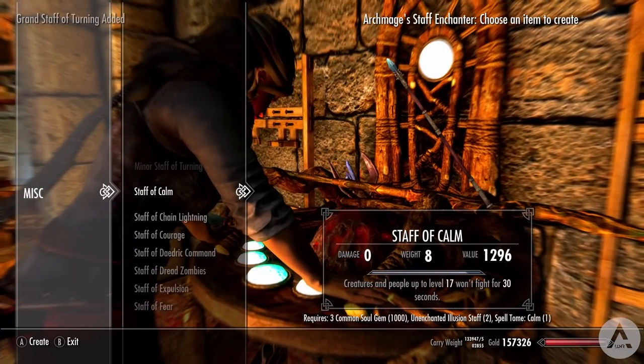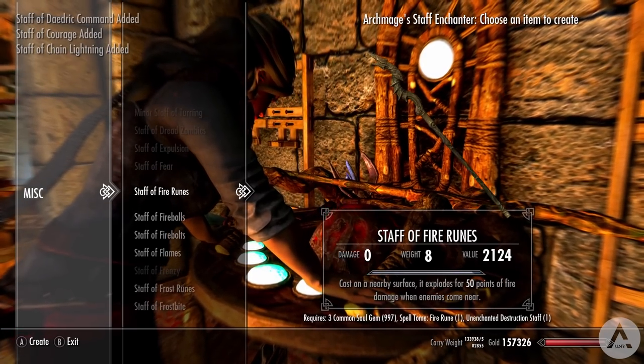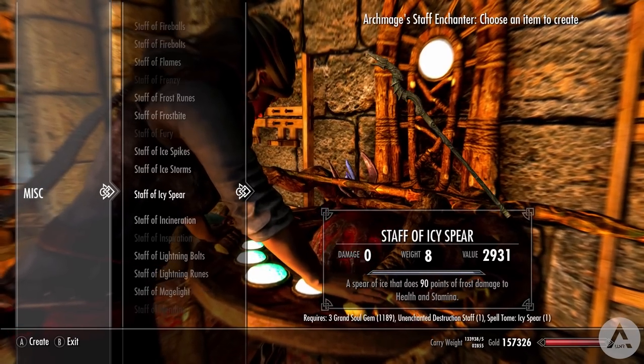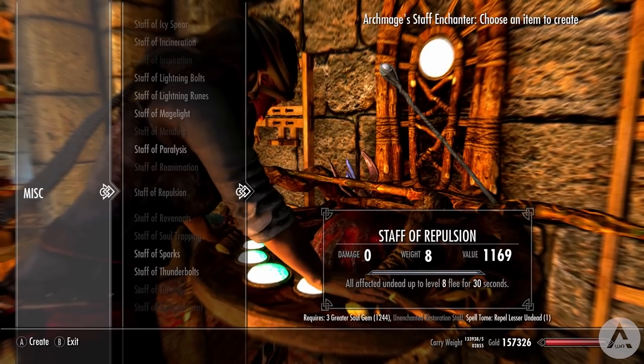The Staff Enchanter in the Archmage's quarters is now called the Archmage's Staff Enchanter. Staves are crafted with different recipes there using the appropriate spelltome and filled soul gems, rather than having to know the spell and use a heartstone.